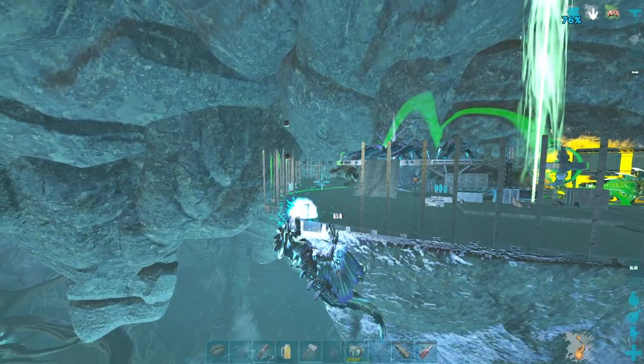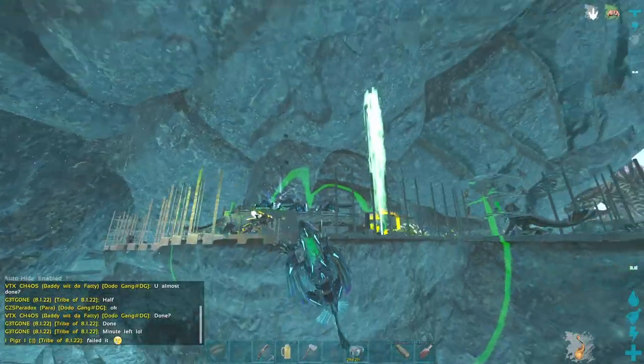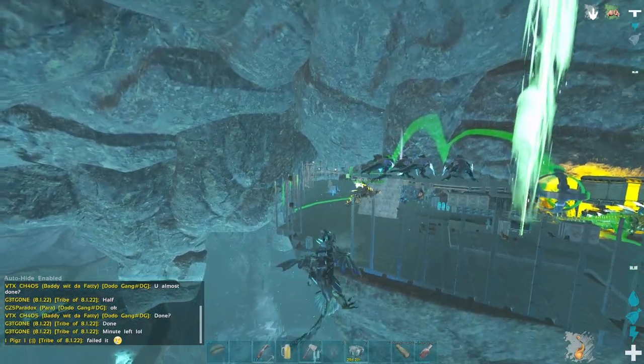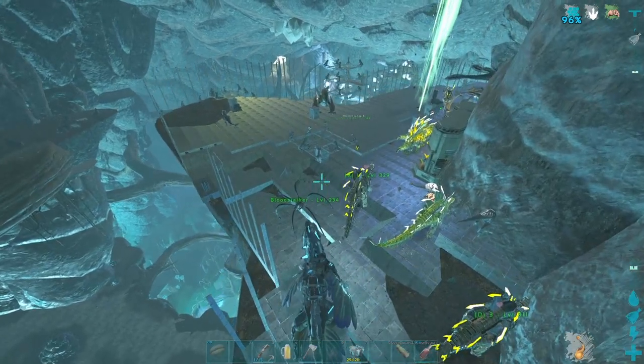Now that we had gotten another tower down, it opened up another opportunity to try and drop the other tech gen, which we weren't able to do because I couldn't cheese any more towers and I kept getting shot off the drake. So we basically just left them for now and looted the base — we had access to pretty much the whole thing, so the towers shouldn't have been a problem.